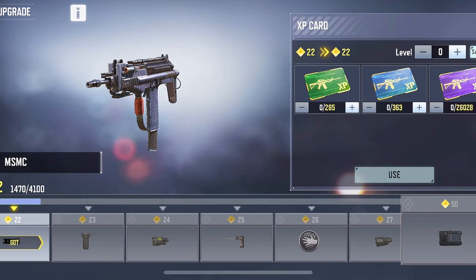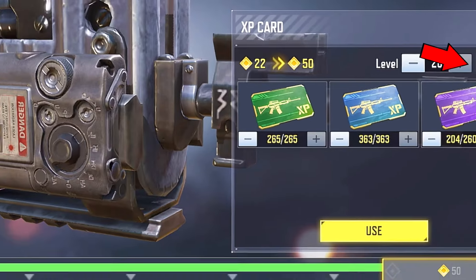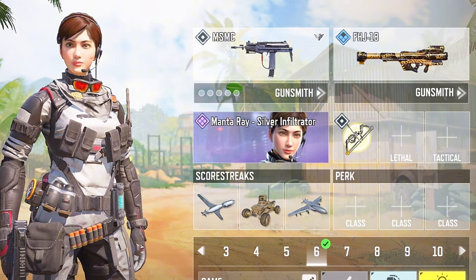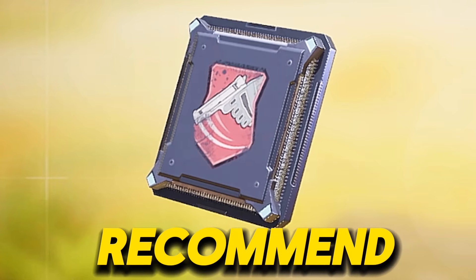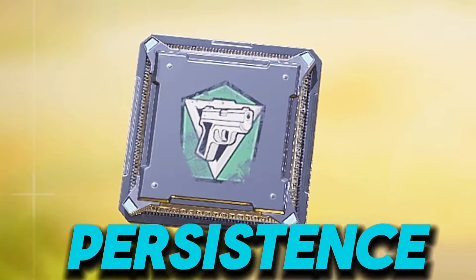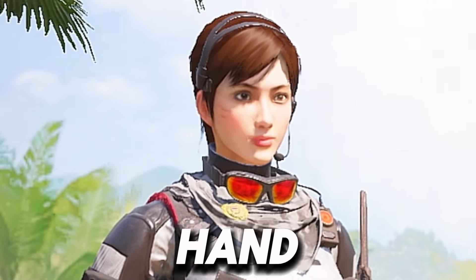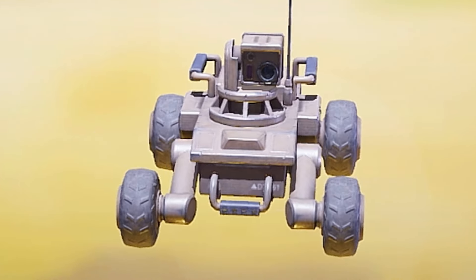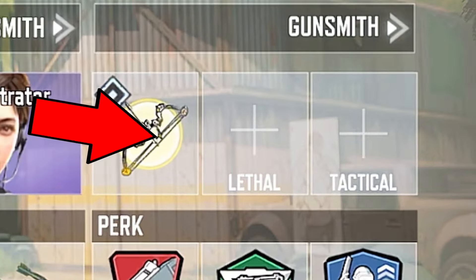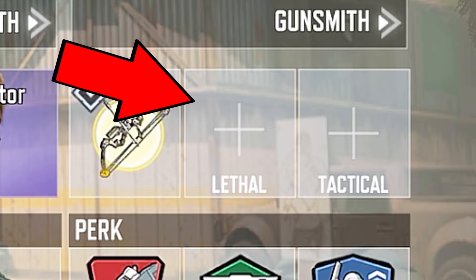Before we start grinding, it is a must to upgrade your gun to the max because it would be hard to get the gold camo if your gun isn't yet max level. Let's first fix the loadout we are going to use. For the perk, I recommend using agile since this is helpful in aiming, and toughness and persistence for the green and blue perk. For the scorestreaks, I recommend equipping UAV and shock RC since this helps you know where the enemies are much faster. For the grenades, you don't really need to use any of them, so it's okay if you don't equip anything.